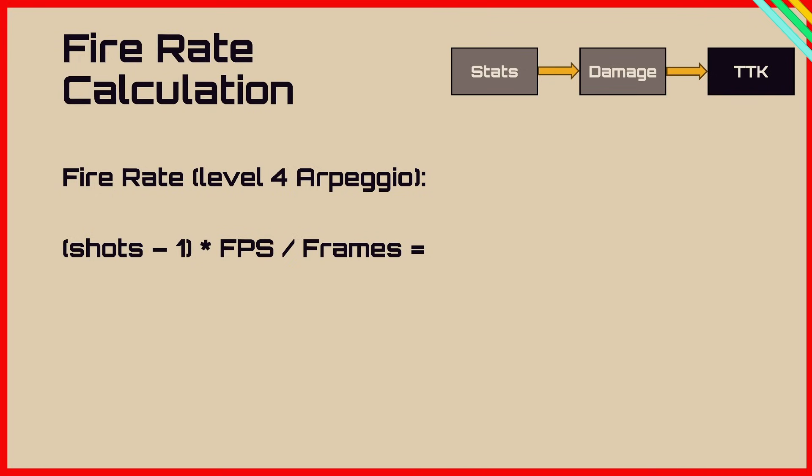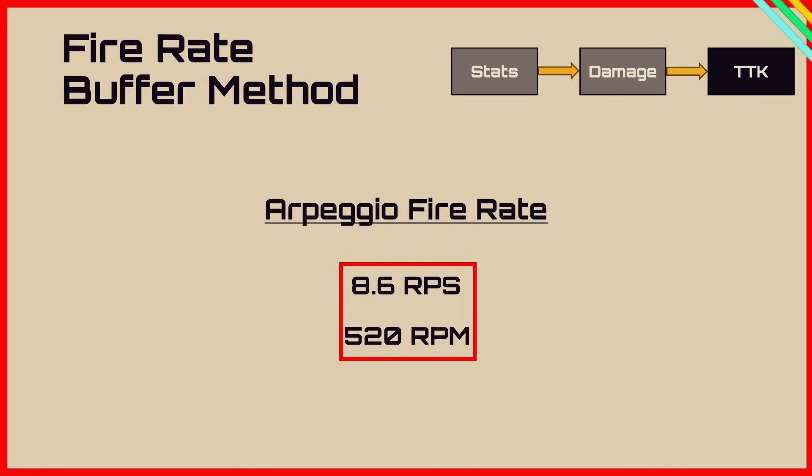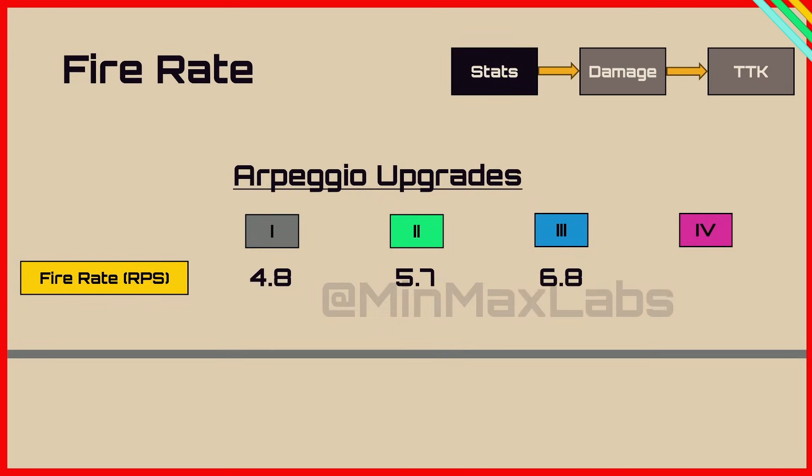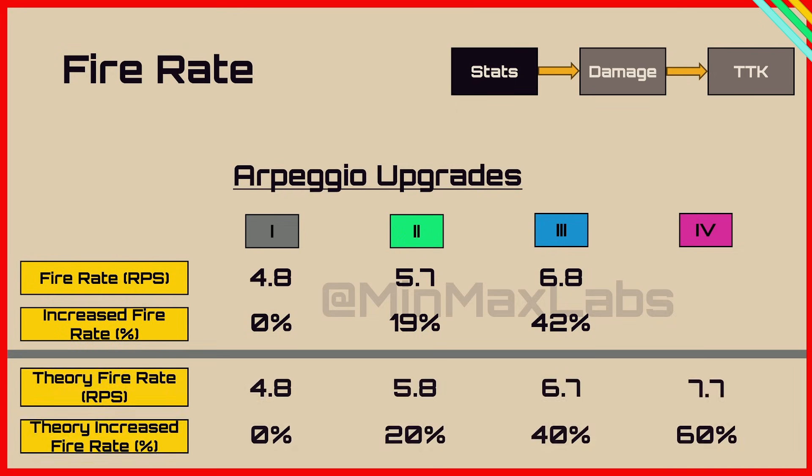The normal fire rate calculation is shots minus 1 times the FPS divided by the frames. Using the buffer method, that's 23 times 60 divided by 160 to get 8.6 shots per second, or 520 shots per minute. The fire rate has been calculated for the four different levels and assuming 4.8 as the baseline we get 19% and 42%, which is approximately what the game says at 20% and 40%. These errors are within experimental error.